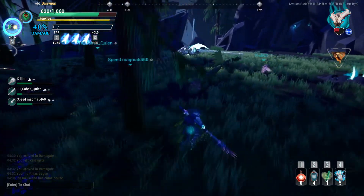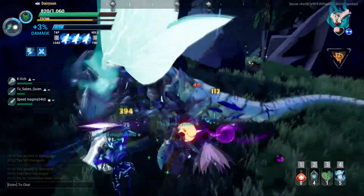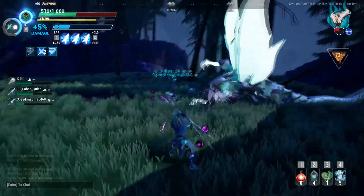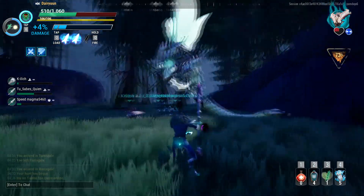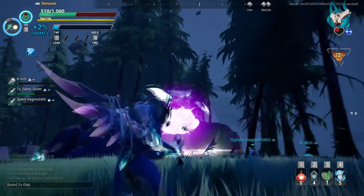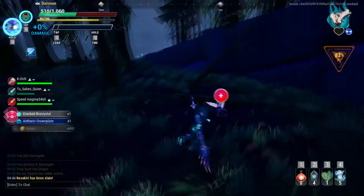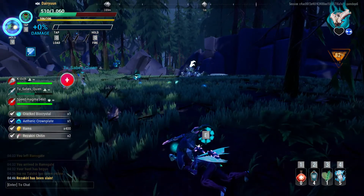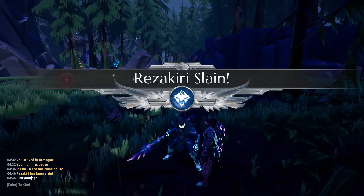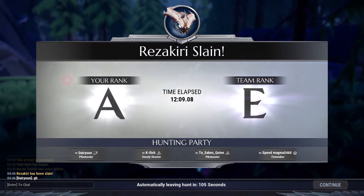We're actually going to get this — we're going to get the kill. I don't know what that skid is; I don't think it's directly an attack. I think it's the Rezikiri getting desperate. We get the kill. So I got an A — I actually did pretty good. I've gotten an S on that before.